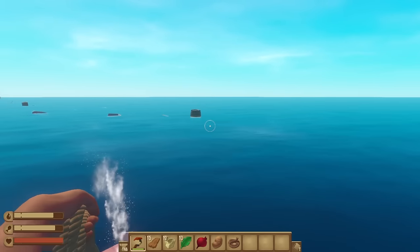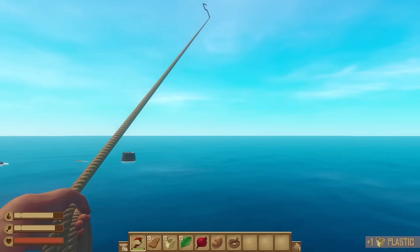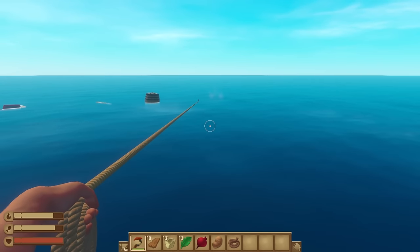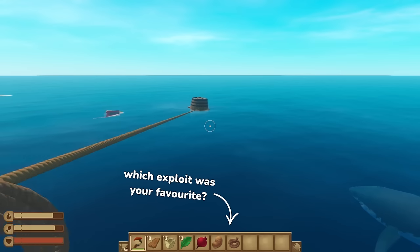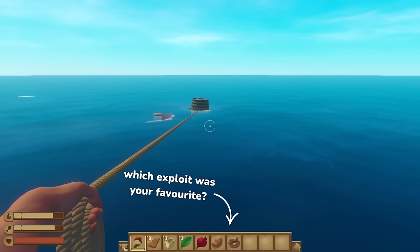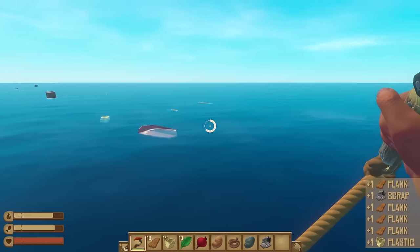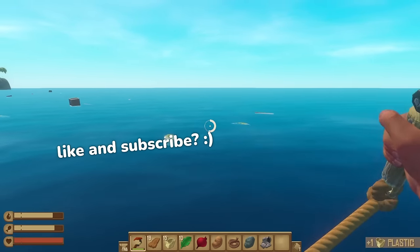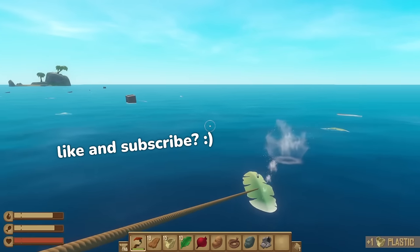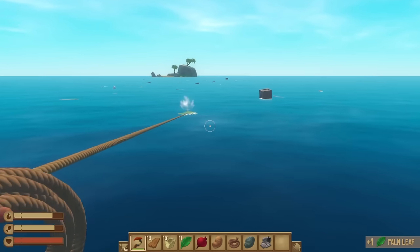And those are 10 exploits that completely break Raft in one way or another. Honestly, I use most of these in my casual playthroughs and I think they're a great time, so I thought you all might enjoy them as much as I do. Be sure to let me know which exploit was your favorite, or if you think there were any others that I should have included. Anyways, I think that's it for me for now. I hope you enjoyed. Please consider leaving a like if you did and consider subscribing if you haven't already — it really helps me out. I hope to see you all again soon, but until then, have a great day.